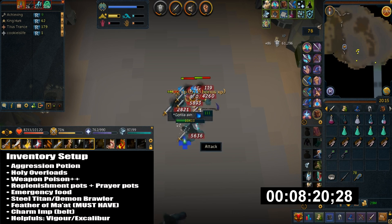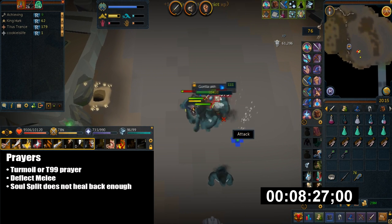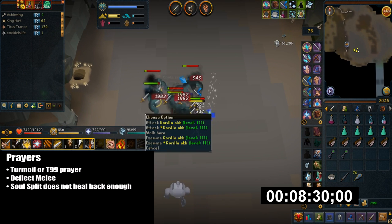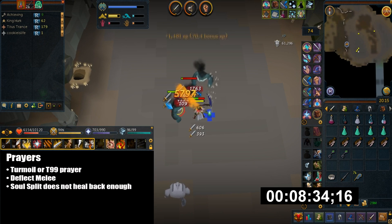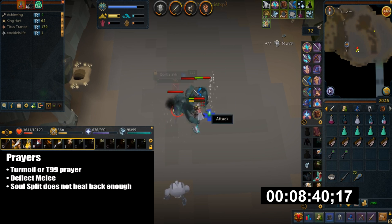I have charming imp on my slayer tool belt. For prayers I use Turmoil, or a tier 99 prayer works too. Very importantly, use Deflect Melee rather than Soul Split because soul split won't heal back enough of the damage you take here.